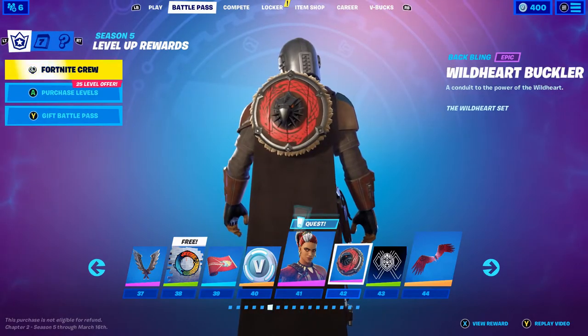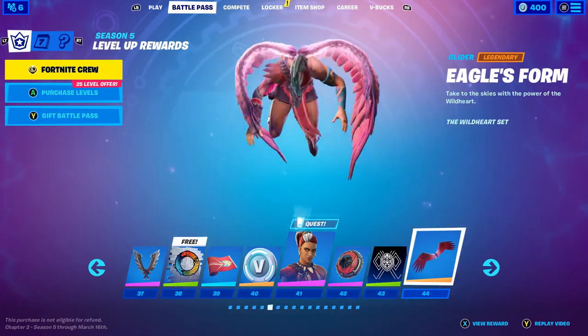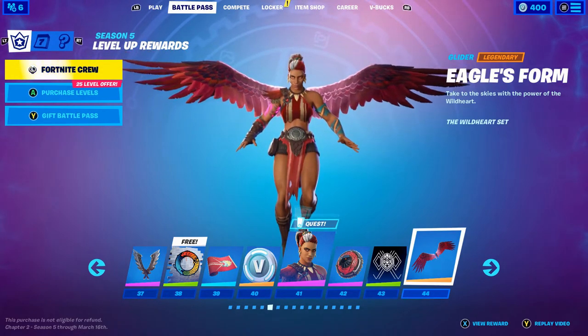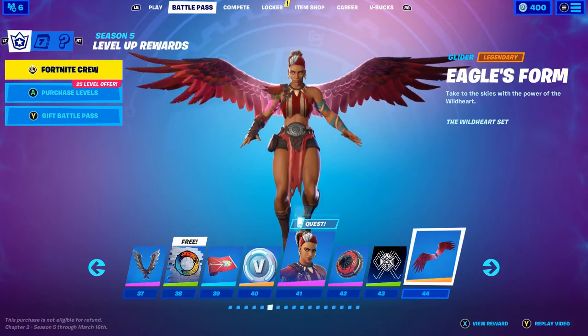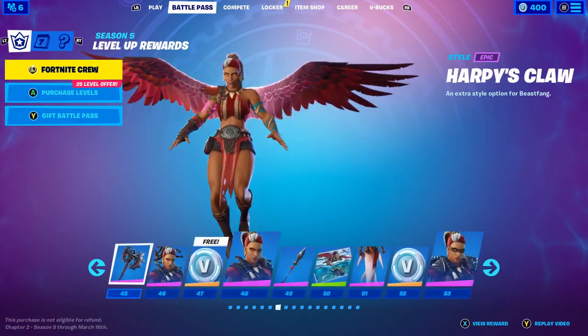Then the Wild Heart Buckler back bling that goes along with the skin — looks pretty cool. Another banner. Eagle's Form Glider — not gonna lie, that's really awesome. I hope you can use it with other skins and not just this skin, like what they did with last season kind of sucked because Thor's Glider was insane.